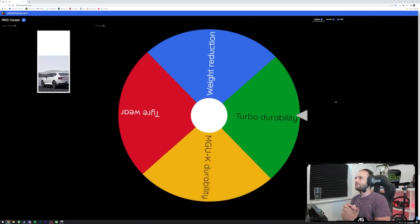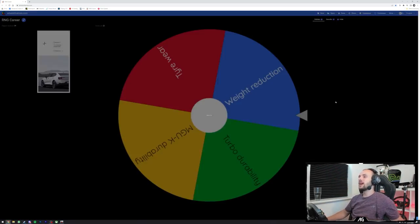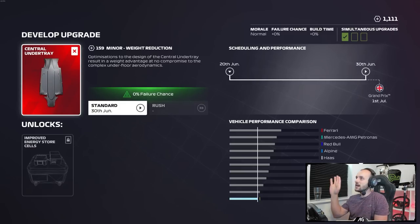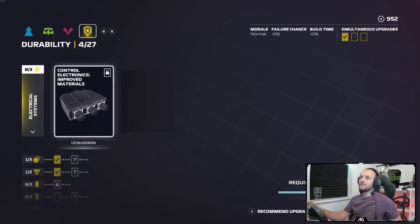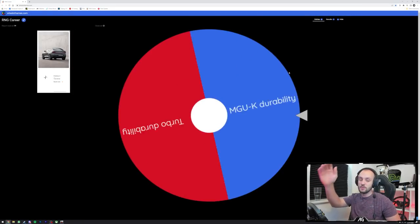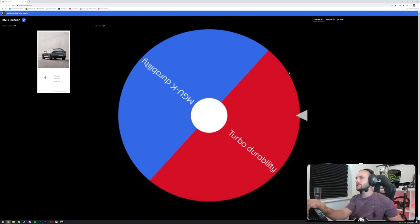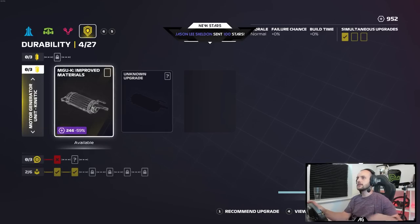Let's get the wheel spinning then. We don't want any durability upgrades — even the other two would be lovely. Weight reduction — finally! This weight reduction upgrade, it was chosen almost at the start of the season, but the RNG system has denied us having it. It will just sneak on in time for Silverstone, so that is going to be a guaranteed upgrade. 950 points left. Unfortunately we're going to have to spin the wheel for the durability department only, because those are the rules. We're going to have to get one of the durability upgrades, and there's going to be a turbo durability upgrade — which is not too bad.